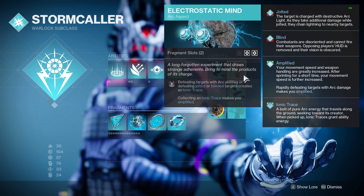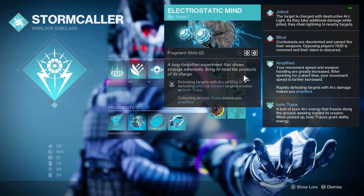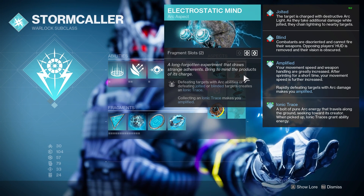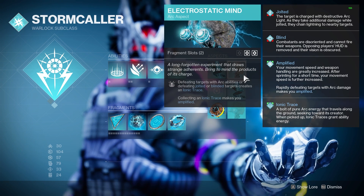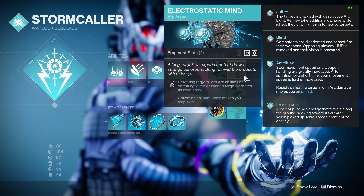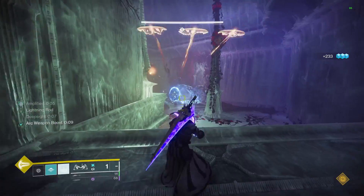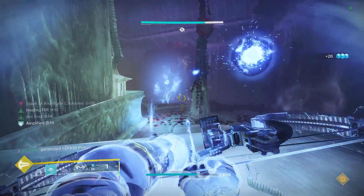Electrostatic Mind is going to give us the ability to now spawn in Ionic Traces whenever we get an ability kill, or whenever we kill an Arc Debuffed enemy. Arc Debuffed enemies are those that are affected by blinding and jolting effects, and then after this, by collecting the Ionic Trace, we are going to become amplified. This means we can now use our melee, grenade, and our Rift to generate these Ionic Traces because our Rifts have Arc Souls.